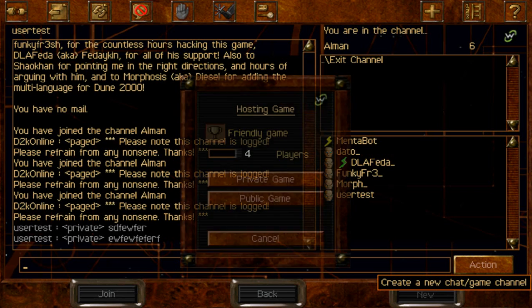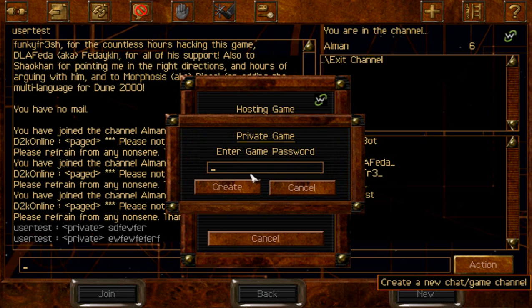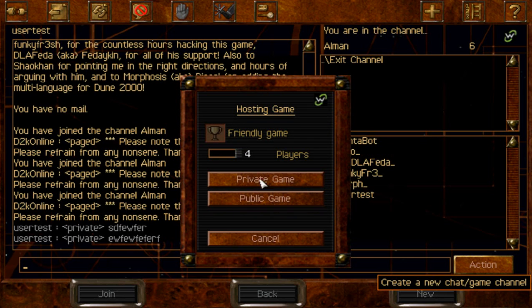You can click the New button and it gives you a few options. For a friendly game you can either host a private game or a public game. Private games require a password to join — that's the difference. And please ignore this player bar because you can play six-player games — it's a patch that Funky Fresh made. If you want to play a ladder match you are going to click on this cup here and it's going to turn into a tournament game, which is max two players so far. It might work for four players in the future, which would be great.